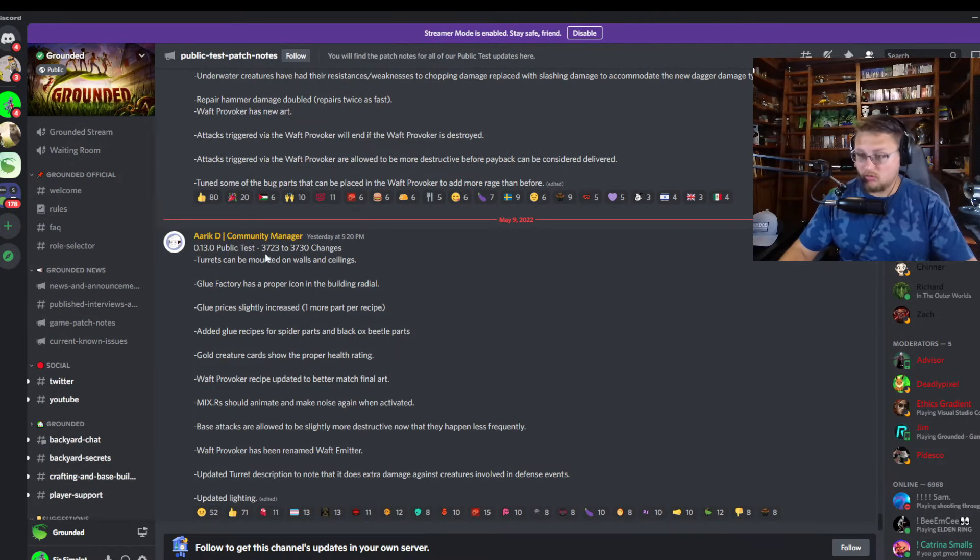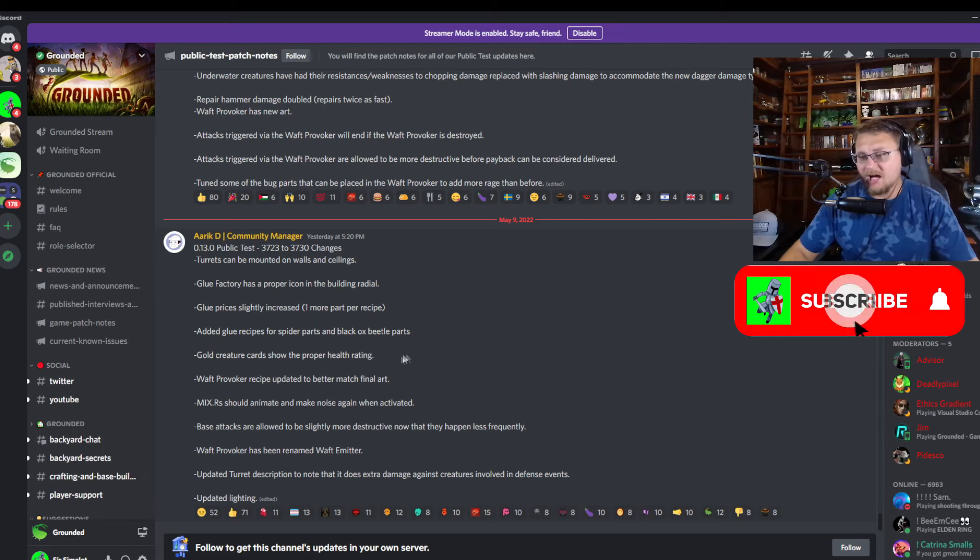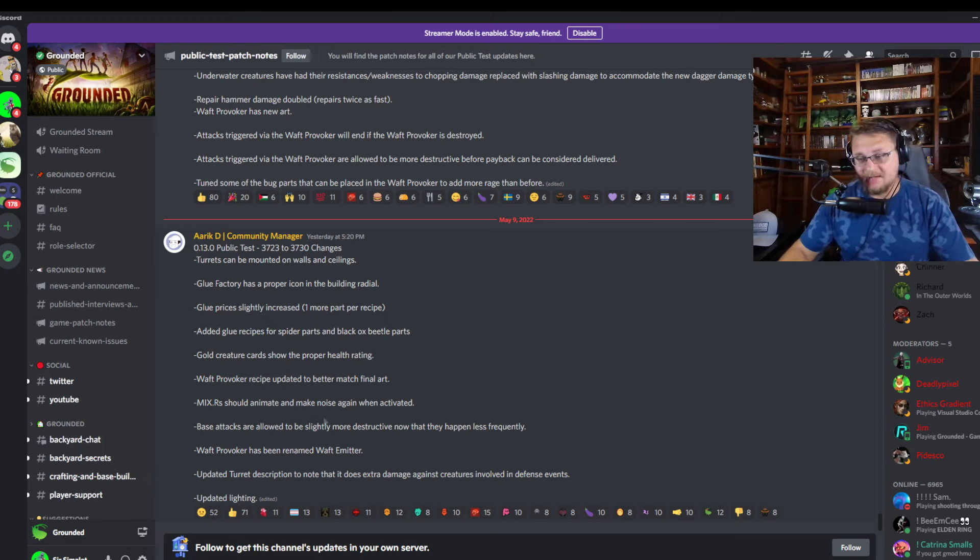Alright, so we have public test 3723 to 3730. Turrets can be mounted on walls and ceilings. Glue factory has proper icon on the building radial. Glue prices have slightly increased — one more part per recipe. Added glue recipes for spider parts and black ox beetles. Gold creature cards now show proper health rating. Waft provoker recipe updated to better match final art. Mixers should animate and make noise again when activated. Base attacks are allowed to be slightly more destructive now that they happen less frequently. Waft provoker has been renamed to waft emitter. Updated turret description to note that it does extra damage against creatures involved in defensive events. Also, they updated the lighting.